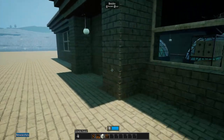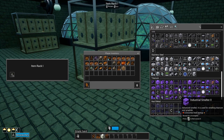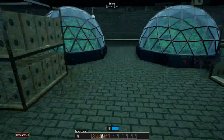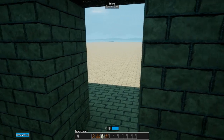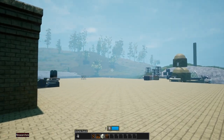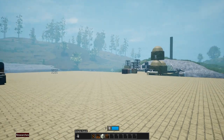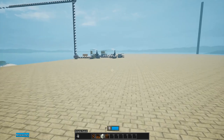Looking at the coke situation - we're doing pretty good actually. These shelves are almost full, so we have to start using it because we're not burning enough fuel yet. Looking at the map there is actually an iron deposit just over there by that tree. We'll bring that over and set it up over here.